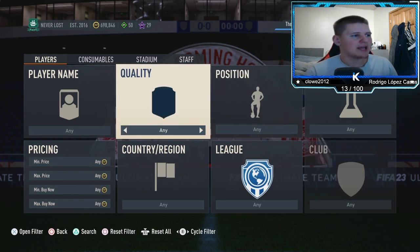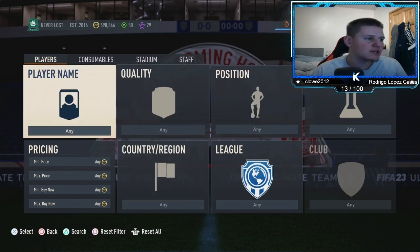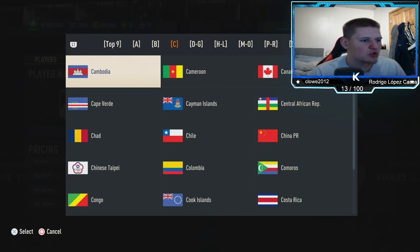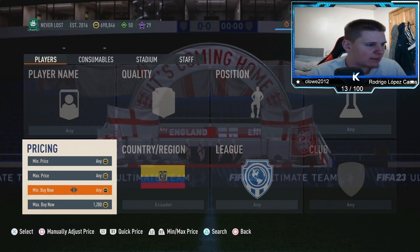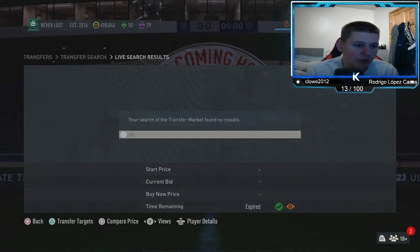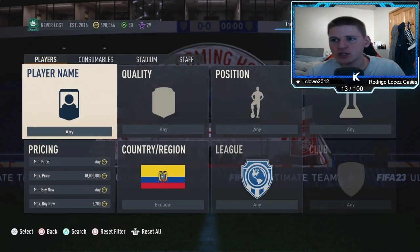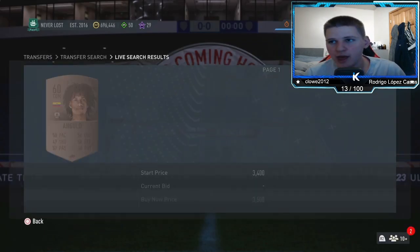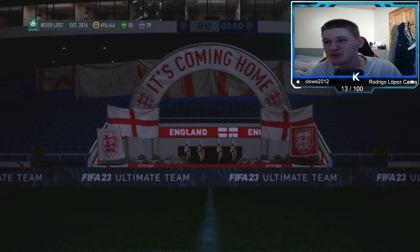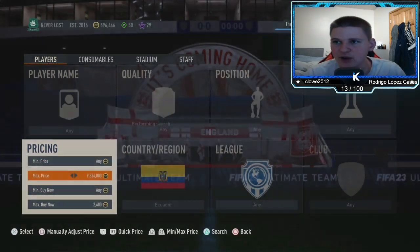The final filter is one I've shown before but still works well because a lot of people have forgotten about it. Leave everything at any, then go down to Ecuador as the nation, and set a buy-now price. I've already picked one up — buy for 2.4k or below, sell for 2.7k. You lose roughly 135 coins in EA tax and make about 165 coins per snipe.